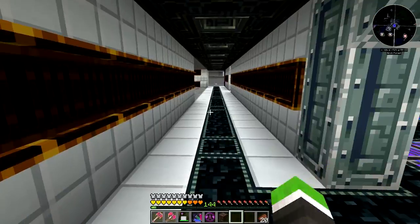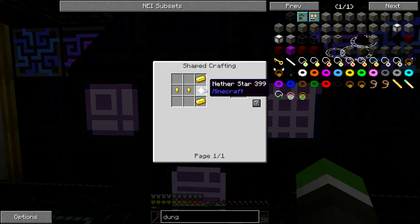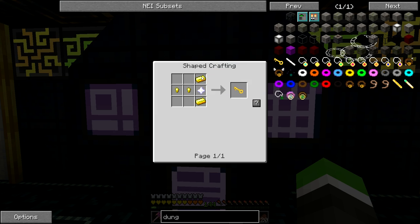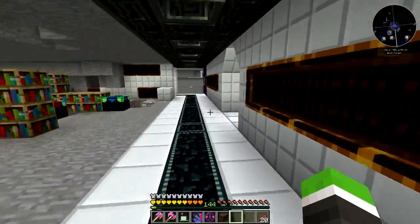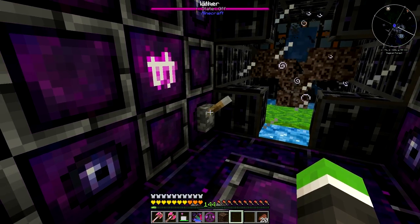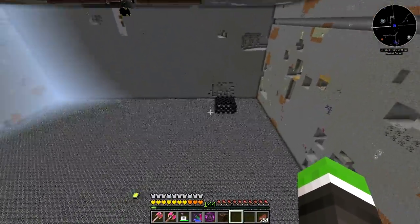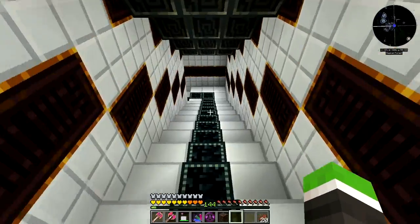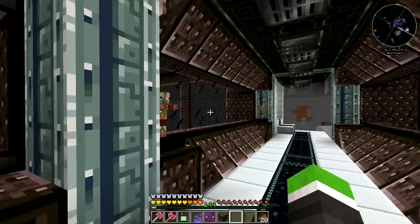You can make dungeon keys with nether stars, and if we use the uncrafting table we can get nether stars back from them, but you can't automate that. Anyway, this is my auto wither killing machine — you can spam those withers very quickly. I dug a big hole because I thought we'd build here, but then I discovered a much better and more convenient place.